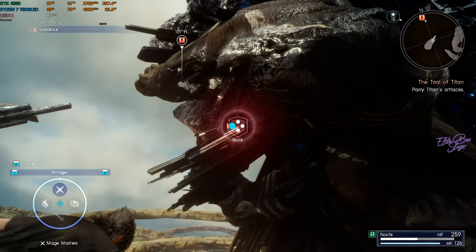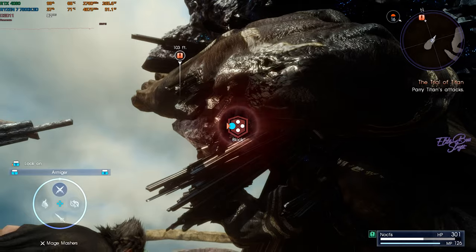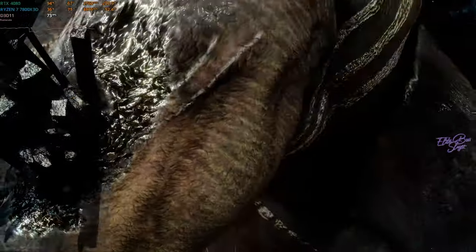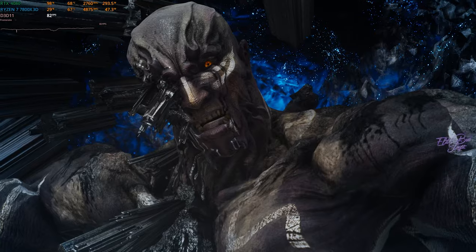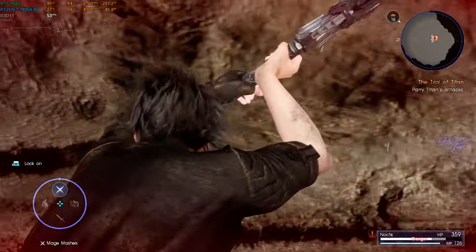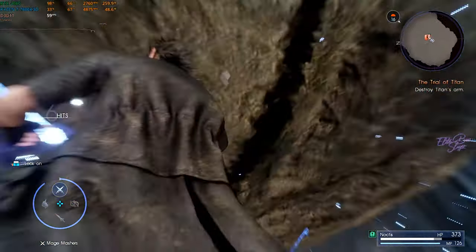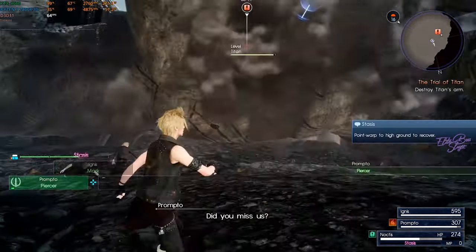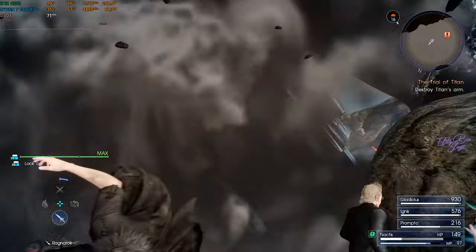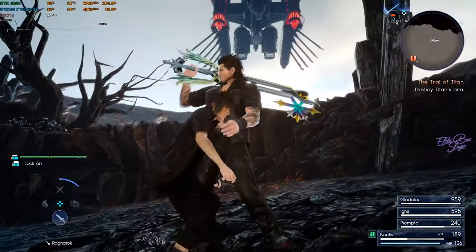This fight is insane — I'm getting goosebumps! It's similar to the iconic battles in Final Fantasy 16. Around 20 FPS here but it's worth it. Noctis stays human throughout, which shows just how powerful he is. The hand clipping is a bit buggy though. Come on — Armiger, let's go! Stasis!